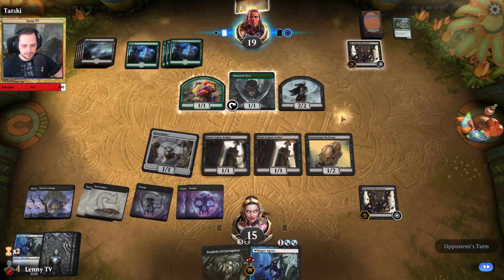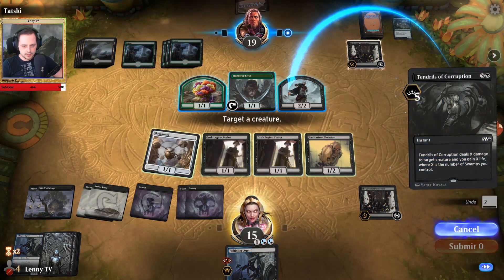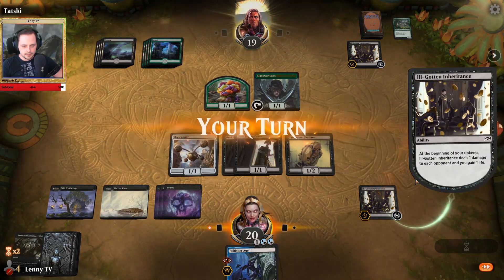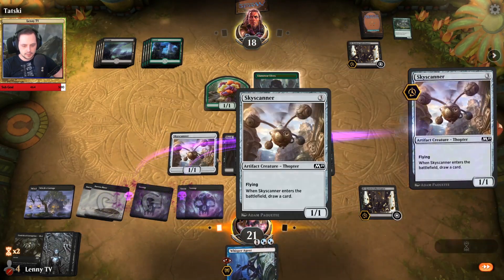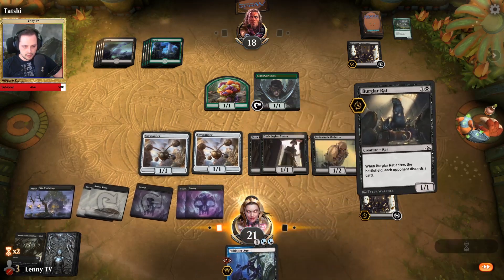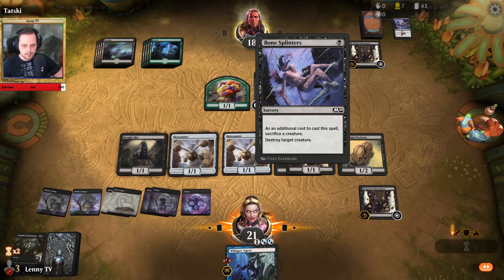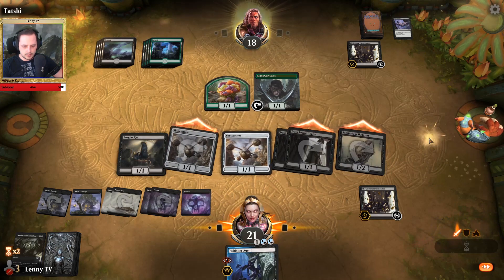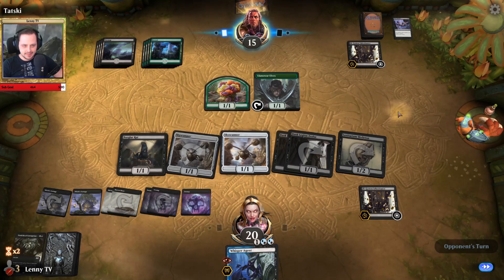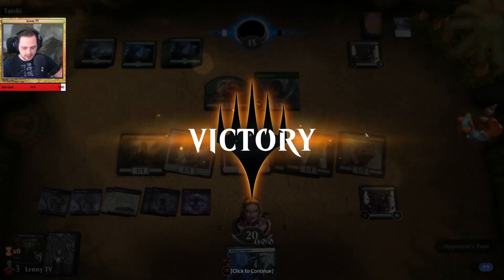Now he obviously knows we have a Whisper Agent in hand, but I think we will out-value him the longer this game goes. Let's remove this two-two here and apply some pressure. It's our turn — we draw a Skyscanner, awesome. Those are three attacks in the air and my opponent cannot really do anything against that. Burglar Rat — let's see what he has in hand. Let's attack with everything, and he's down to 14. That is the first win — awesome! First win, free to go.